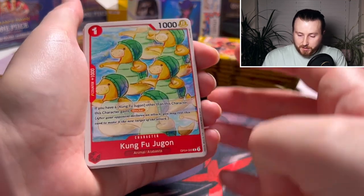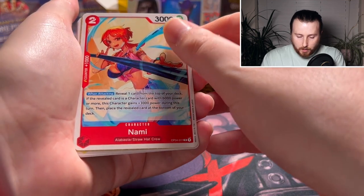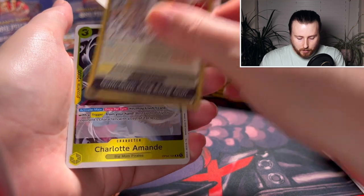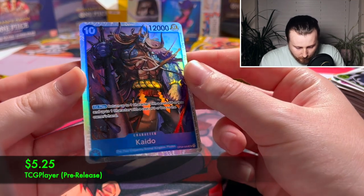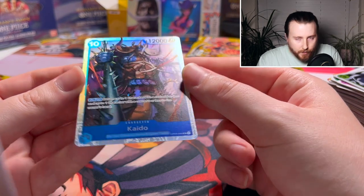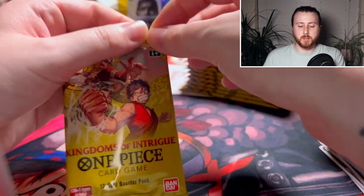We got a new Nami-san. There's Otama again, Lao Ji, Bonkrei, Charlotte Amadei as well, and we have a Kaido super rare: 'Return up to one character with a cost of 8 or less' — I think this is blue, not purple, which is really cool. That sounds like a really good addition to the Warlords deck.